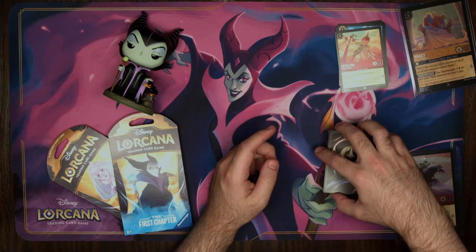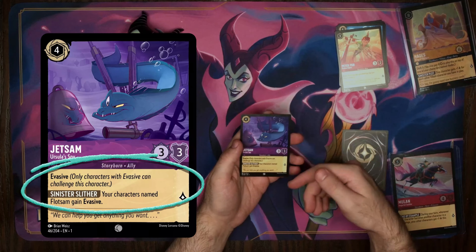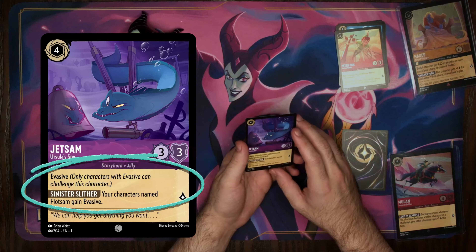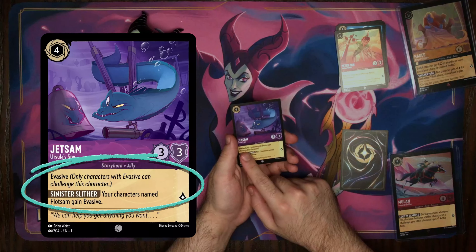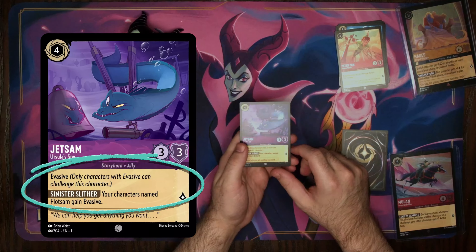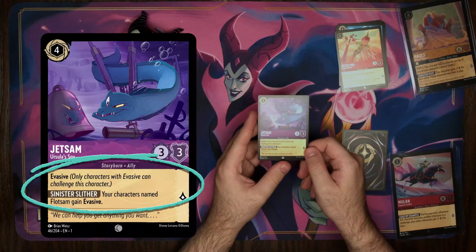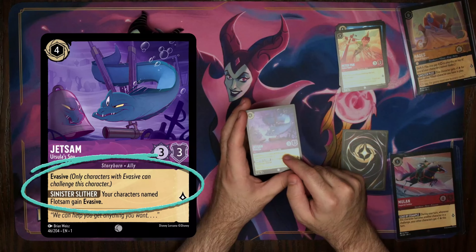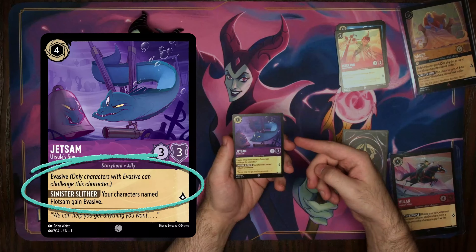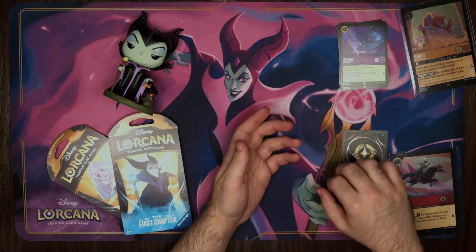The next ability, and quite possibly what many people consider the most powerful ability in the game, is Evasive. Here we have Ursula, Spy Jetsam, from the Amethyst deck. What Evasive means is that the card can only be challenged by other cards that also have the Evasive ability. This allows you to quest and score points without worrying about the character being killed. There are quite a few cards in this game that are highly valuable because of the Evasive ability alone. Something to note, though: while it's very difficult to challenge the card, any card that targets a character for damage — like Fire the Cannons — can still target and deal damage to an Evasive character.